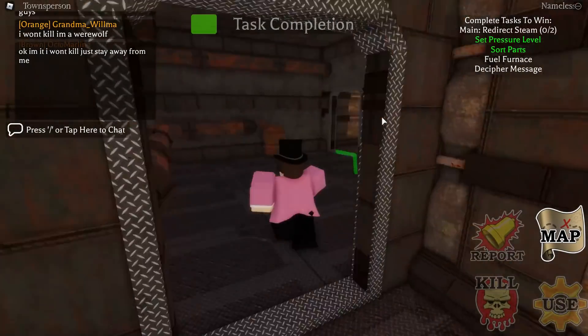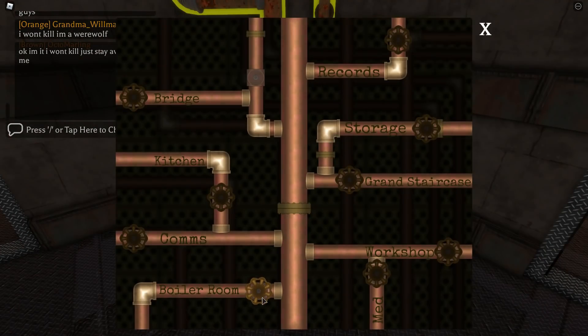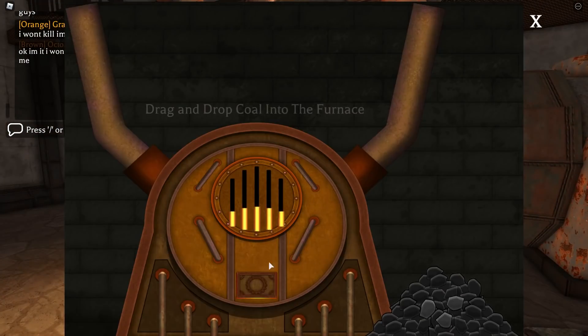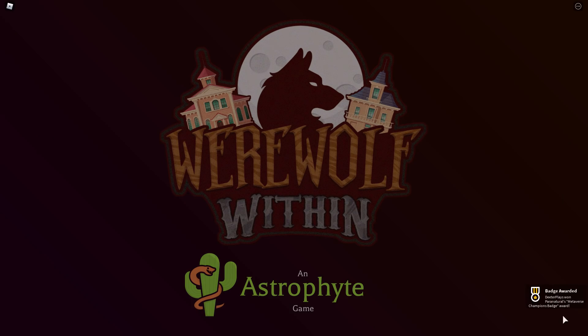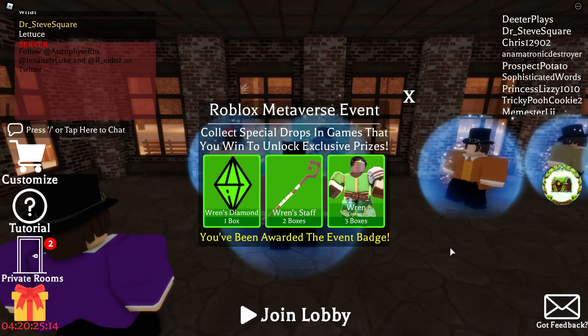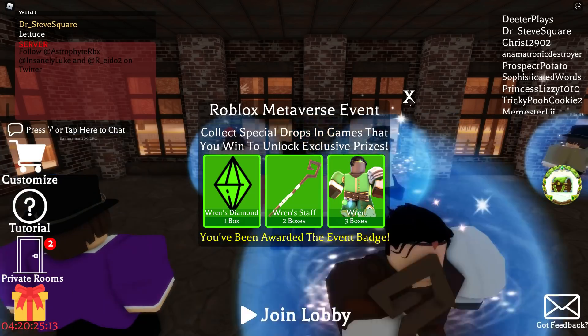I'm going through and speeding it up while going through those tasks. That is how you get this one — it is Ren's treasure chest. When the game ends, it's going to take you to the main hub and you can see right there on the bottom right, we've got the badge. You're going to have all three of the boxes and you're going to have Ren's treasure chest.